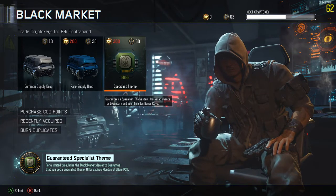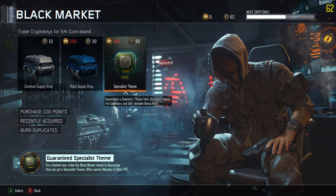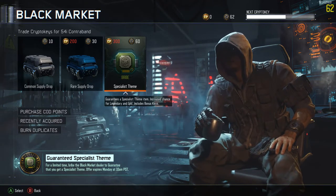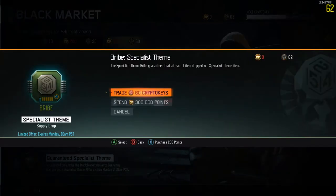So if you guys are saving up your crypto keys or have money to spend on COD Points, definitely check this out. Because if you guys haven't gotten any gear, this could help you out immensely if you want to style on the opposition. Here we go, guys — as you can see I only have enough for really one, so I'm gonna go ahead and open it and show you guys what it really looks like.